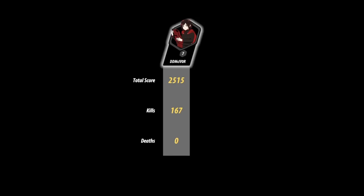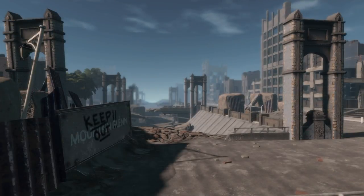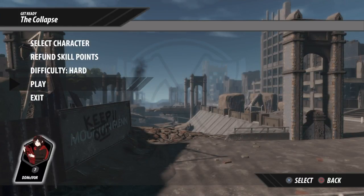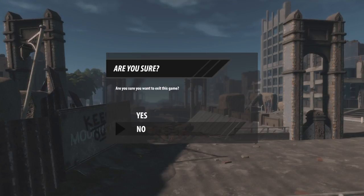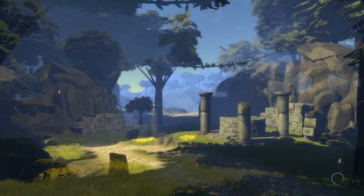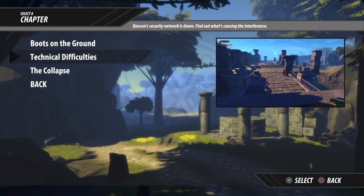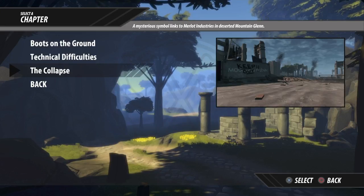Oh yeah! To victory! So we got 167 kills, 25-15 total score, and zero deaths! And we got level seven — woohoo! Lovely. Keep out in Mountain Glen. That is the end of this chapter — chapter two, Technical Difficulties. Next will be The Collapse, and I will be continuing as the lovely Ruby Rose.